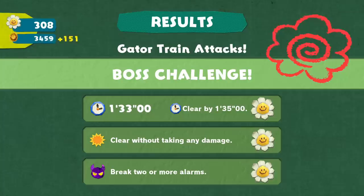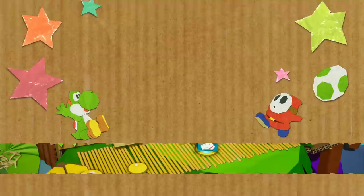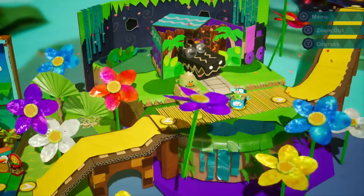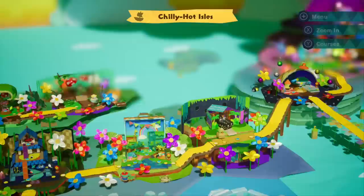We got it all - no damage, we broke two or more alarms. The boss challenges are indeed real challenges - that's why it took me so long to get this video out, I've been recording and recording trying to get them done. I hope you guys appreciate it by dropping a like on the video. You cleared all the Gator Train attacks boss challenges! The flowers fall - up next we got the boss down in Chilly Hot Aisles.